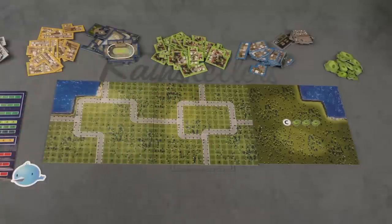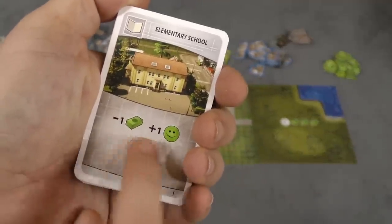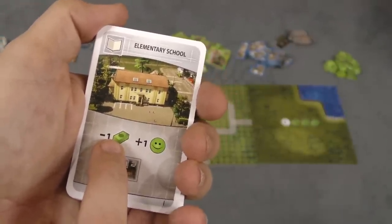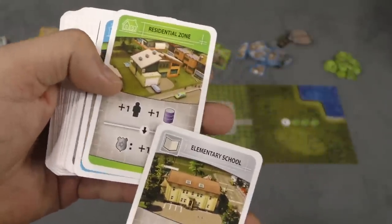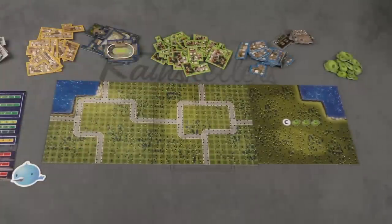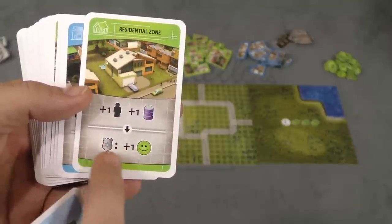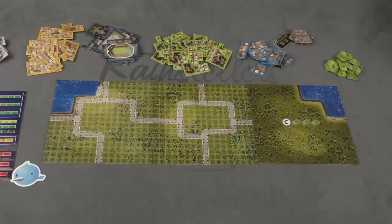The cards give you different buildings that you can build in a district. When you build a building, it has different effects and shows the shape of the building. For example, this elementary school costs money to build but increases happiness. This residential zone — which can be any of several shapes — will add one to employment, add one to fuel, and if combined with a police building, you'll also get happiness.